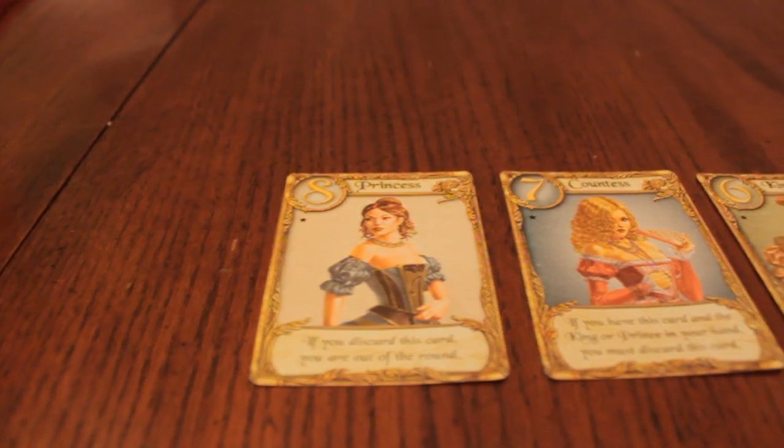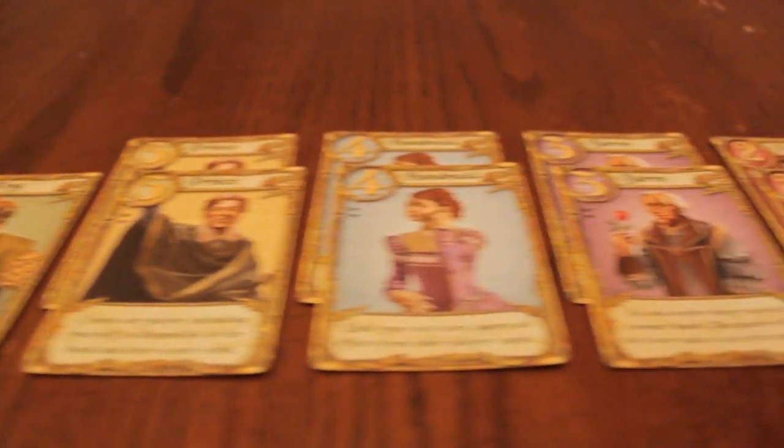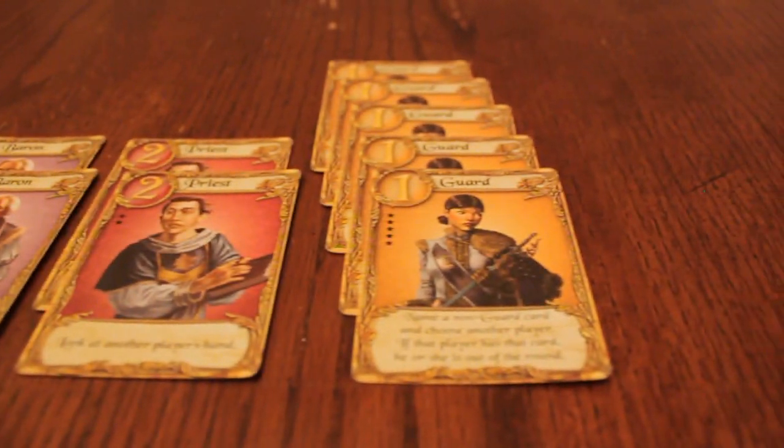In the deck, there is one princess, one countess, and one king, and two of everything else, with the exception of five guards.